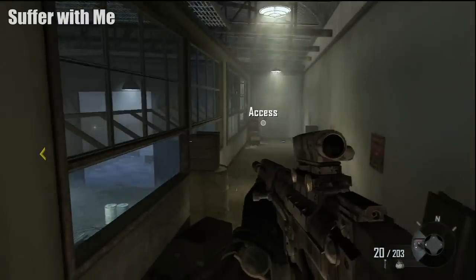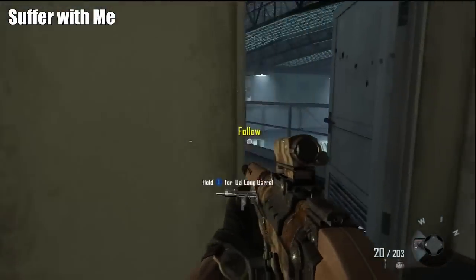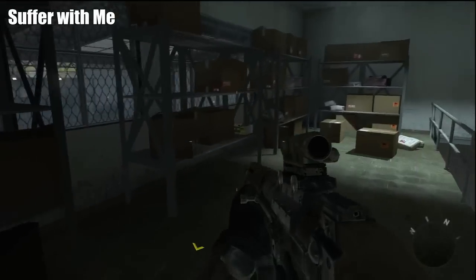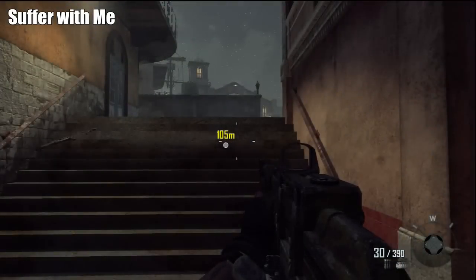This is chapter 7, and the first intel we're going to get is after dropping down off the catwalk. If we just follow it around towards the objective this way, and before we go down the stairs, just take a left here and grab that off the shelf.